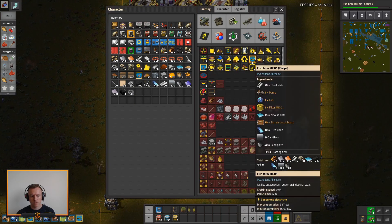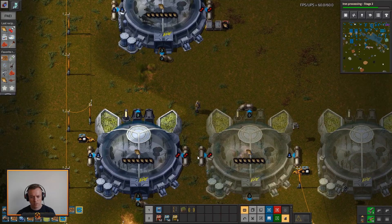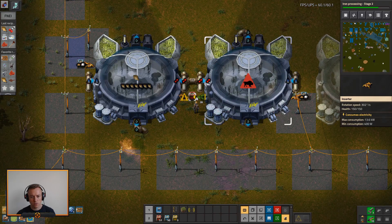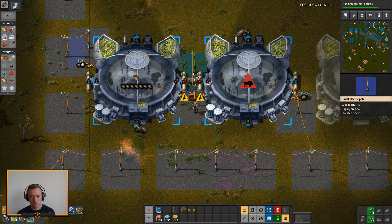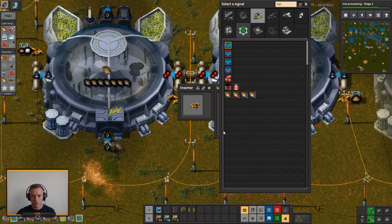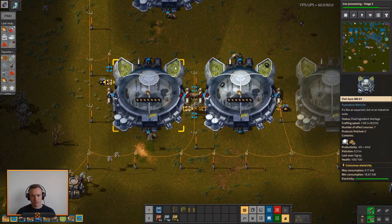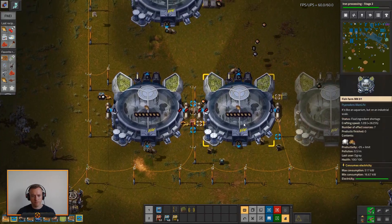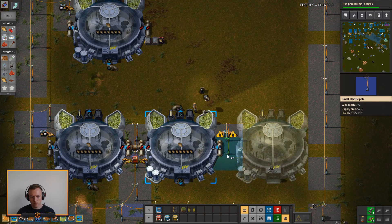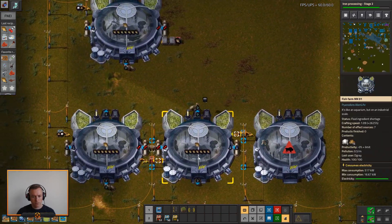Let's make fish farms. That should work. Oxygen — hook you up. Get a passive right here. Power. There we go — find fish, 2k. We have that, that's going to output to these. You can go up there so it looks a bit better and she'll go that way. That's three fish farms.